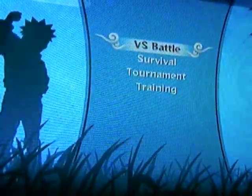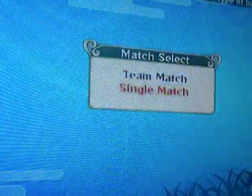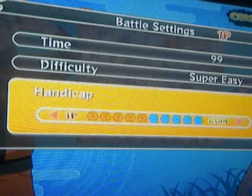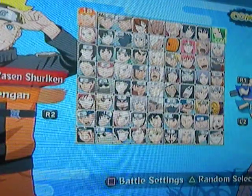The easiest way to get this trophy is to come here to First Battle, which is in Free Mode. Go to First Player vs. Computer, go to Single Match, and set your settings to super easy, with your handicap all the way up. Then you get on out and start here with Naruto.